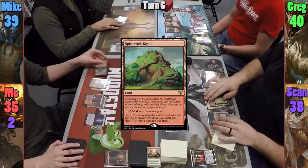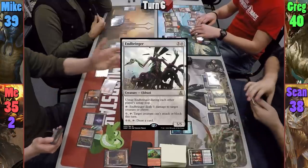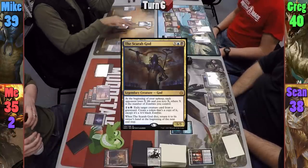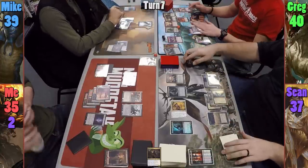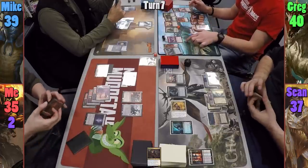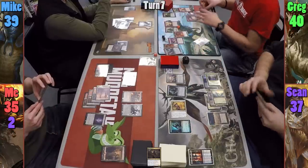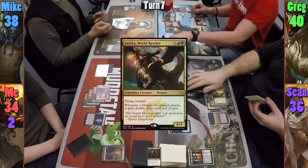Greg uses Garruk to untap two lands. Moving to combat, Sean threatens to punish Greg if he swings at him, so Greg swings Atarka at Mike and the token at me, with both dragons gaining double strike thanks to Atarka's triggered ability when a dragon attacks. Mike takes 12 commander damage and I take 10. Greg passes turn. Sean plays a Plains, then casts Necromantic Summons targeting Greg's Udvara Hellkite to borrow it.